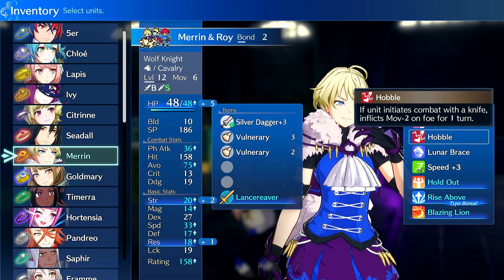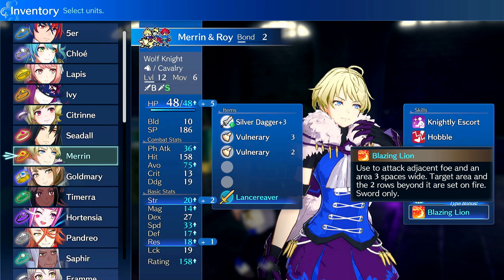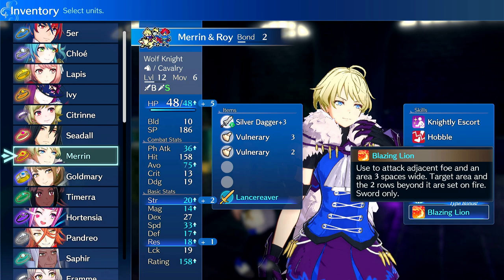She's only at Bond Level 2, so if she gets her Bond level up to 10 she'll gain a few more points of Strength — right now she's Plus 2 Strength for being on Roy. So if you want to run her on Wolf Knight, this is the build I recommend. It's very solid. You also get Hobble, which is nice. Roy also gives health, so health plus Holdout. When you pop Rise Above, you deal more damage, get more movement, and have access to crowd control. Wolf Knight is viable on her and is just as good as Wyvern when built.